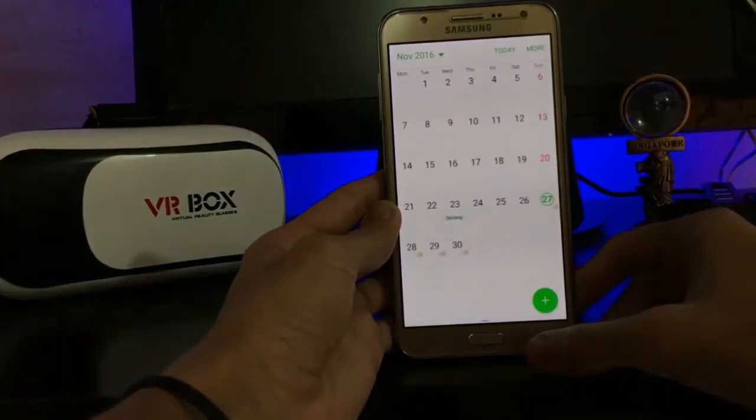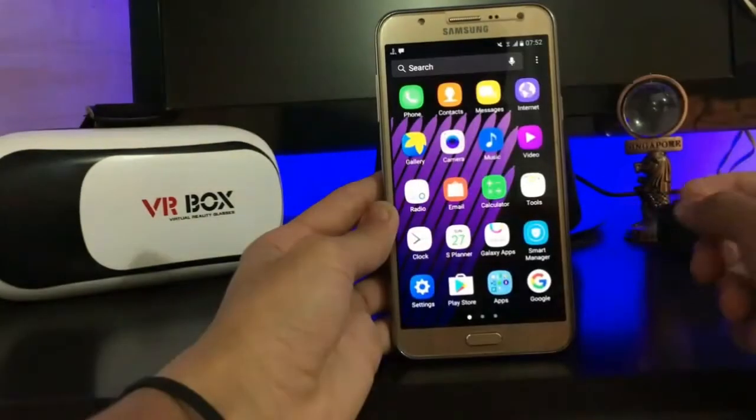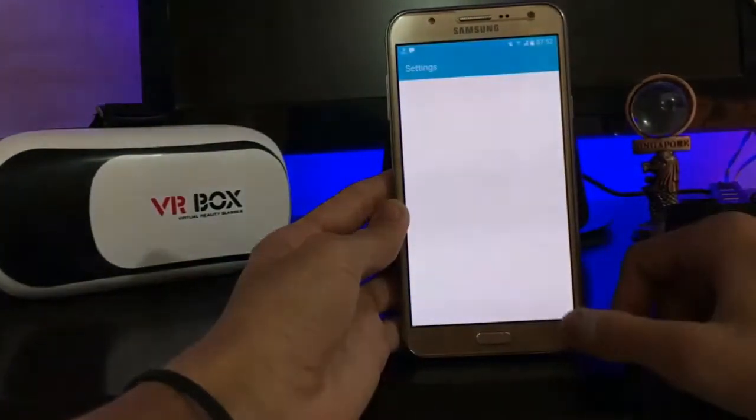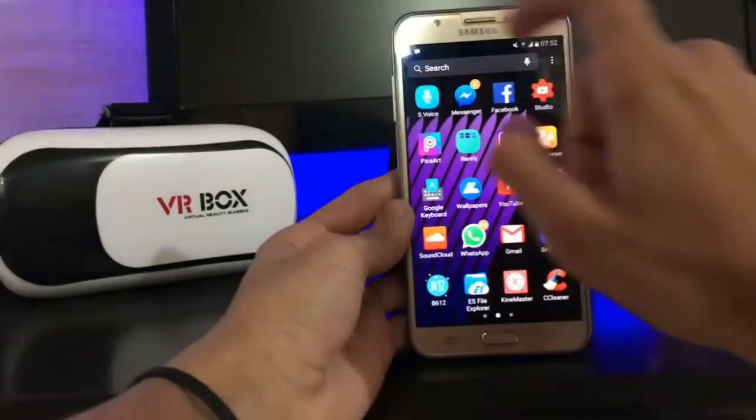Here is the S Planner, Galaxy Apps if you want to use it, Smart Manager, Settings, Play Store, Google apps, and S Voice.